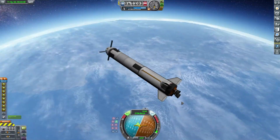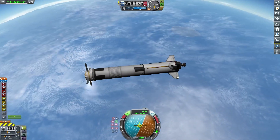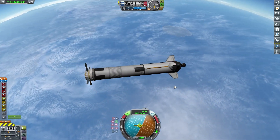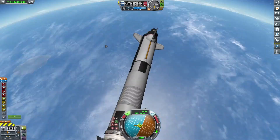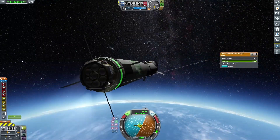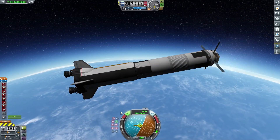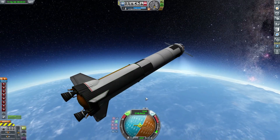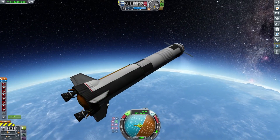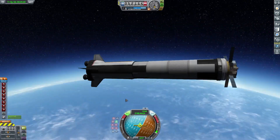Here we are entering the atmosphere, and at this moment I realized that the fins would make it turn over and almost crash — certainly crash into the surface. Which means I'm now changing the altitude deployment of the drogueshoots. We have prepared the craft for re-entry, everything is set — queue re-entry in 3, 2, 1.